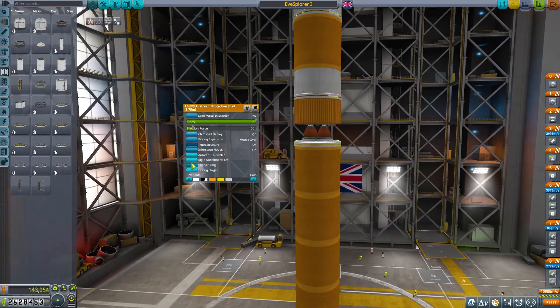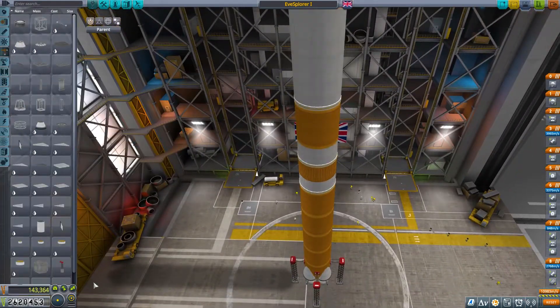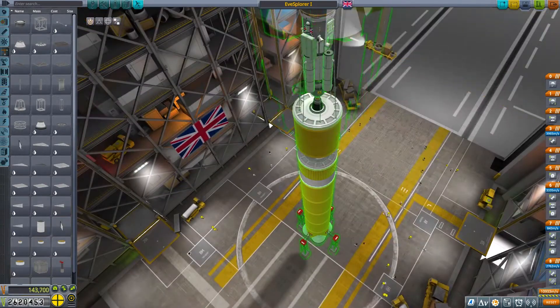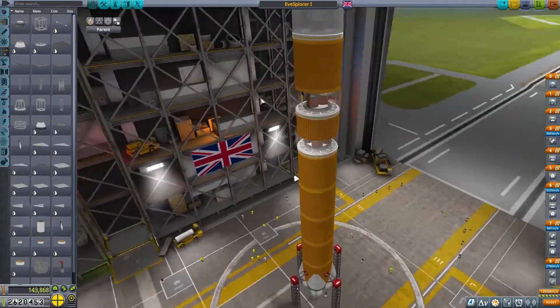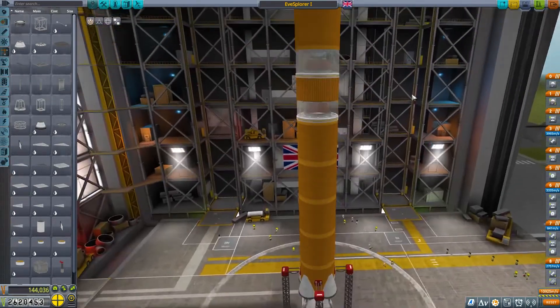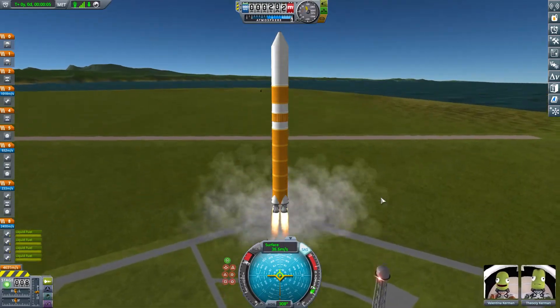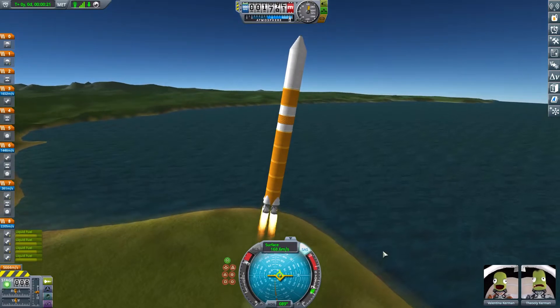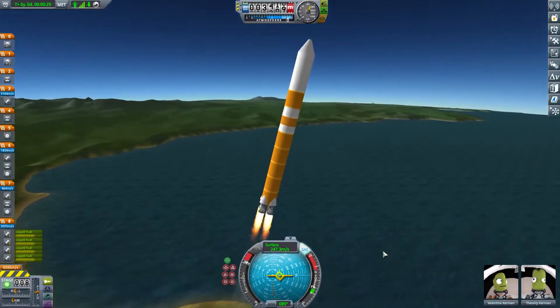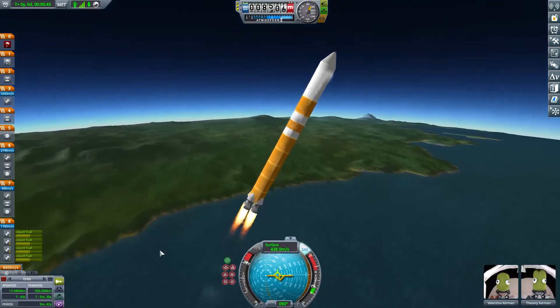I originally changed the launcher and removed its middle stage, but then I looked at the delta-v and thought if we have any problems I'd rather have too much delta-v. It wasn't costing much more to put that middle stage back in with the extra engine, so that's what we did. The Eve Explorer warning is off and we're launching.